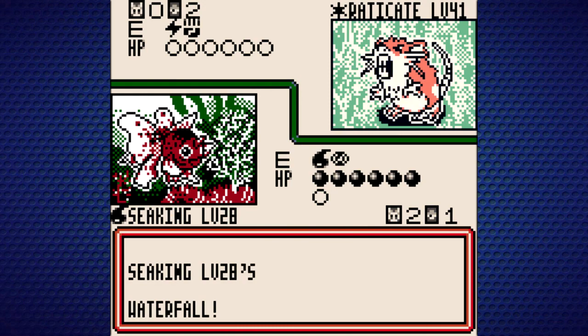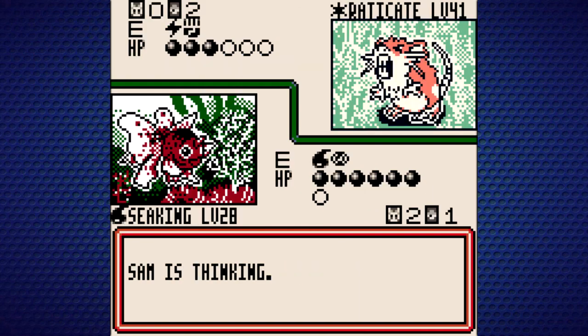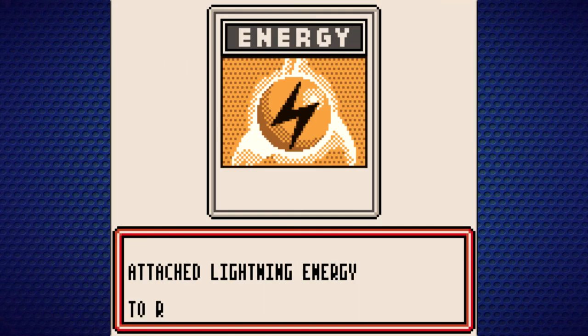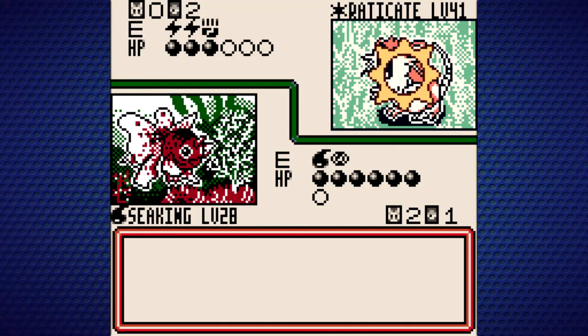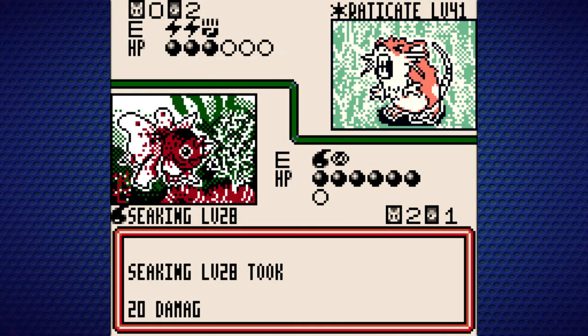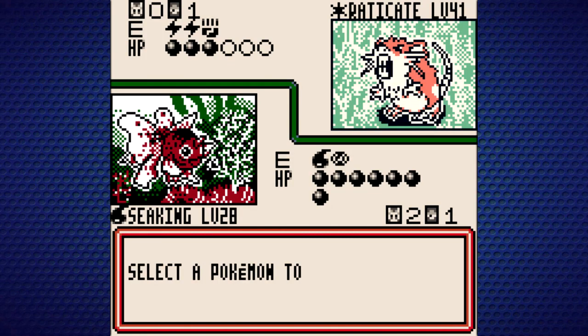This will do a clean 30 damage, and then our Staryu should be good to go — hopefully it can take on at least two bites. I know from my previous few hours of play that Raticate has access to Super Fang, which is pretty cool in this game. I love the Game Boy Color's 8-bit sound, and I love the graphics for it too.